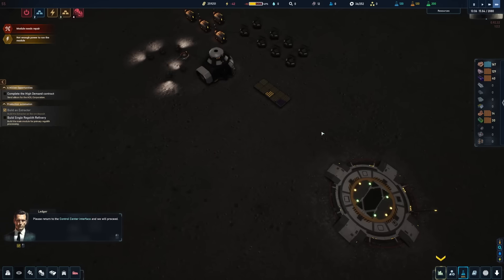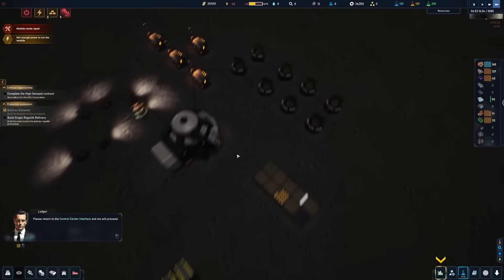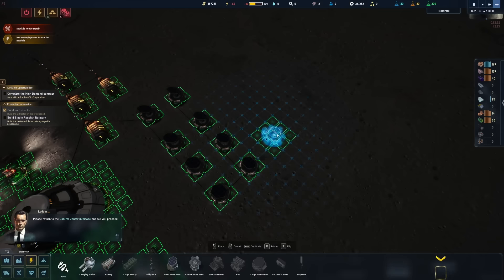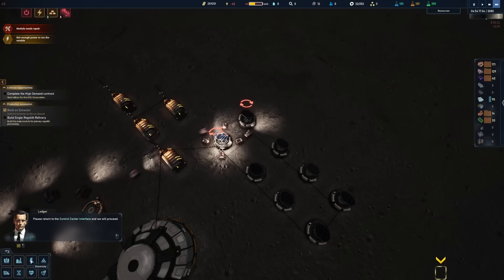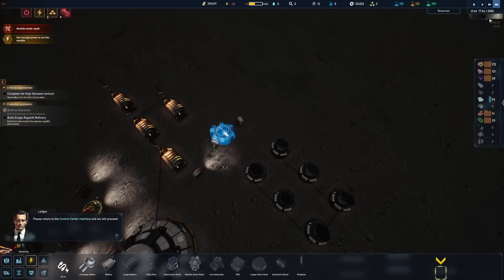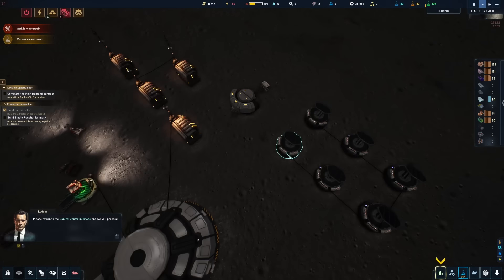We're going to need quite a few titanium plates, so let's buy 100 from the market. The cargo pod is already ready — that is some expedited shipping. Now we have titanium plates so we can build the rest of the storages. We can also set up some better solar panels which take silicon. These medium panels are bigger, so let's start by replacing a few of the small solar panels. We'll get one going — it should be done just in time for daytime. It's built but not deploying because it's still night time.